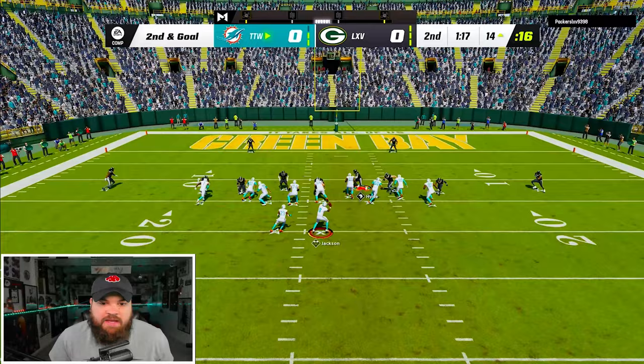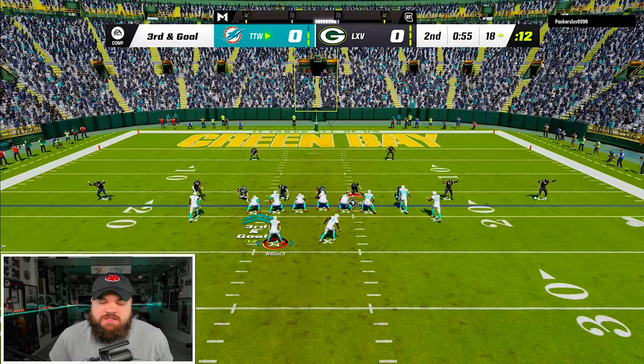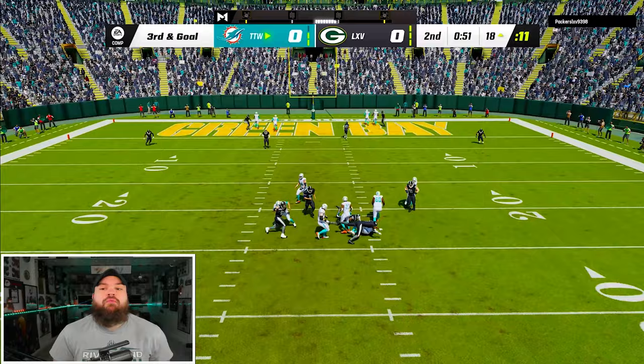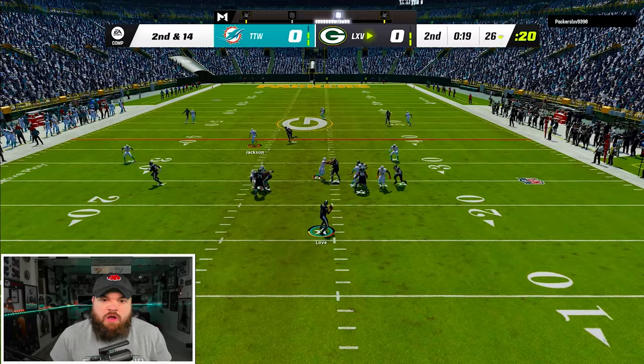I'm going to go back to the streak. He was going to lurk me and he gets some crazy looping pressure. This might be the worst play call of all time, but we're snapping it. Jeff Wilson, please block. Of course we're going for it. My offensive line is just not blocking. He goes with the play action and we are on Gronk the entire way — he has nothing open. Jalen Ramsey, BDR.